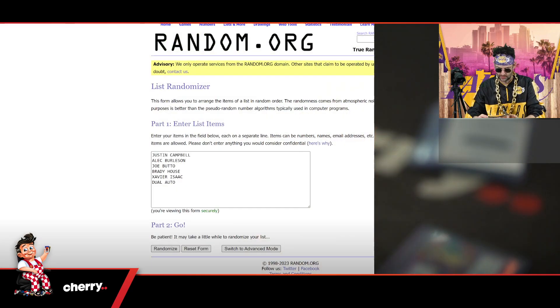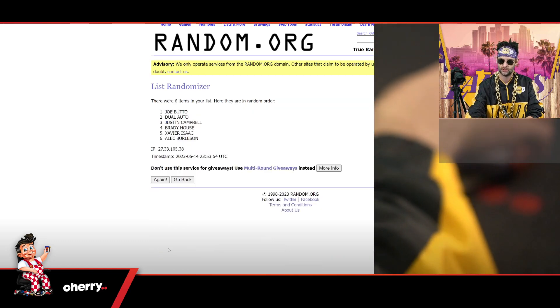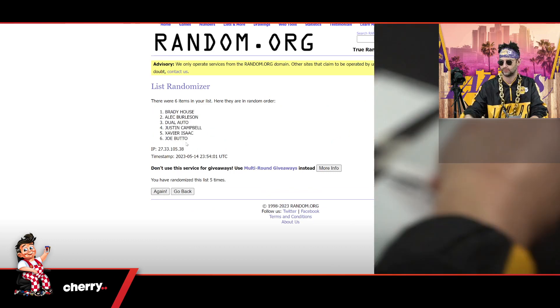We didn't get any of those super cool imagination-looking ones. I wanted one of those. All righty, let's randomize five times. But we did get a dual auto, so that's cool. One, two, three, four, and five.